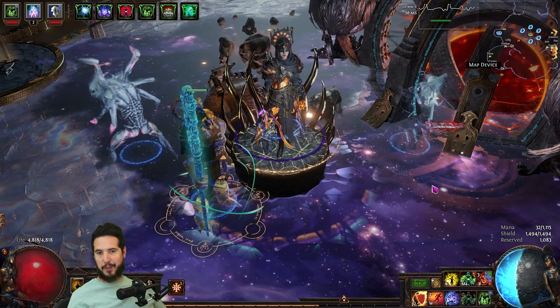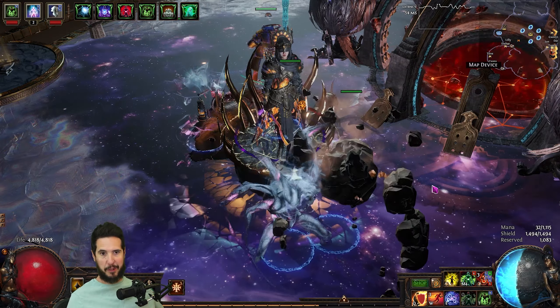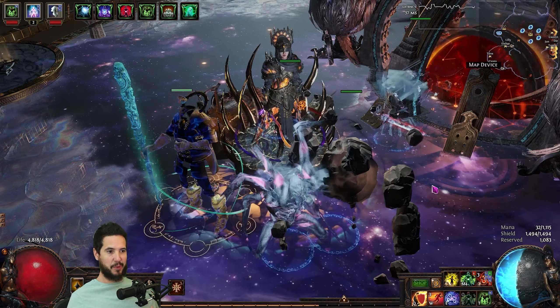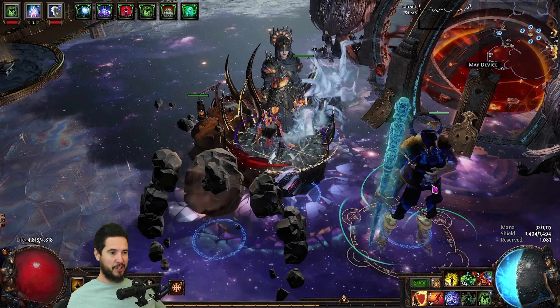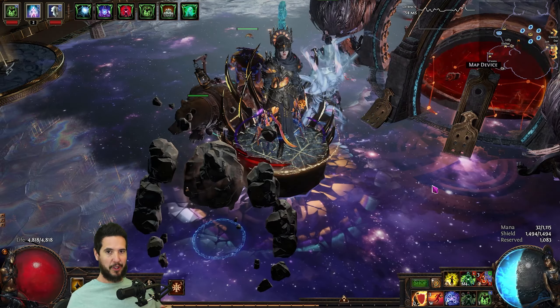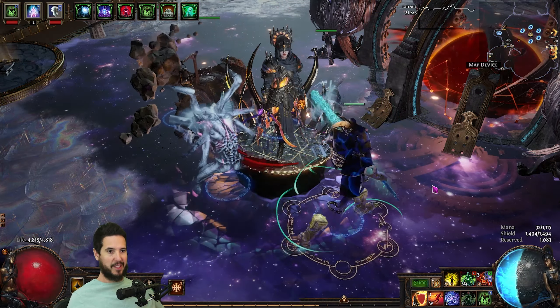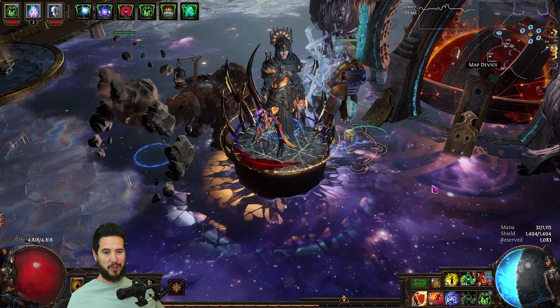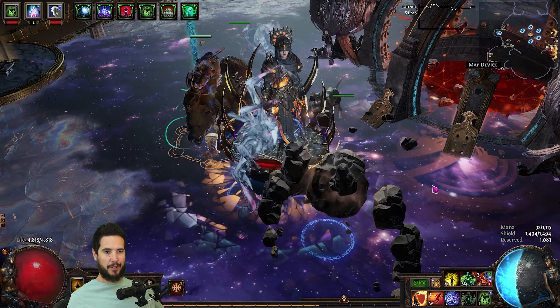Days 7, 8, and 9 for the most part have just been generating currency. I've been doing so by doing the league mechanic — Trial of the Ancestors — which has been working out pretty well, finding a couple of expensive things. But mostly I've just been running Sanctum. Summon Raging Spirits is very good with Sanctum, and with a little practice you can get really good at it. Sanctum is a lot harder this time around — a lot of the rooms are harder, the traps are harder, and the whole thing just feels more difficult than before.